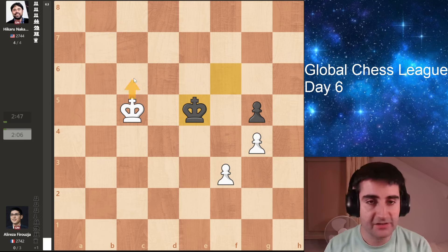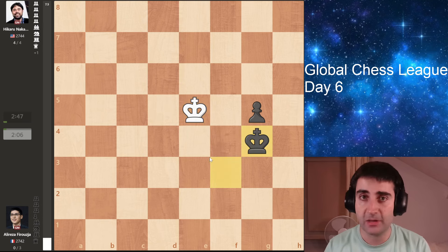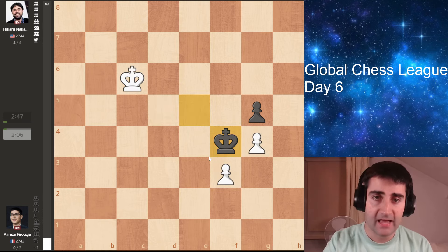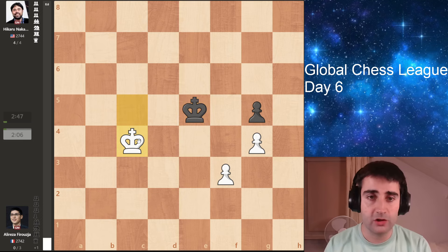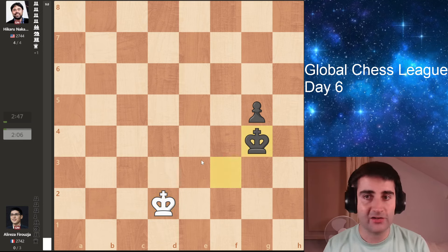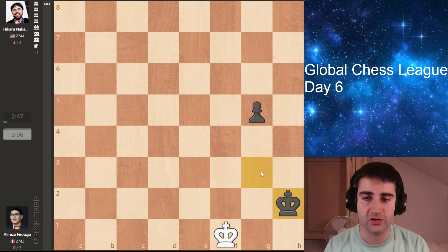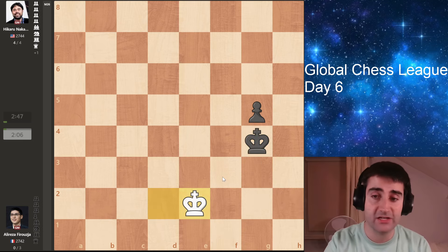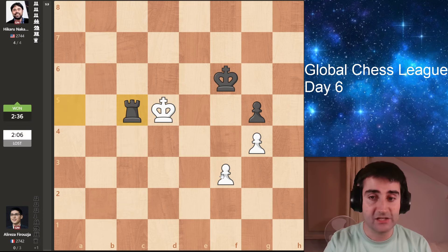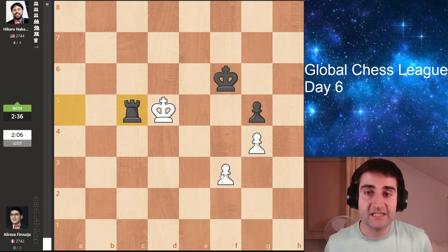There's nothing you can do. If you go here, black goes here, and black is always going to be faster to pick up these pawns on the kingside. If you try to run back, you'll also be too late. King f4, black takes here, and you're not in time to get the opposition. So it's a very straightforward win for black — you just go king here and then roll out the red carpet for the pawn. A shocking loss for Firouzja, who's had an amazing event so far, but a very tough loss here against Hikaru. He should have never lost this game, but these things can happen. So Hikaru gets a nice win for his team.